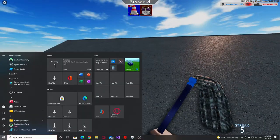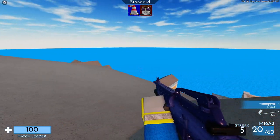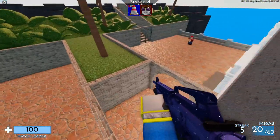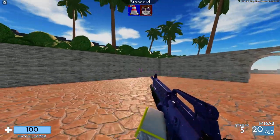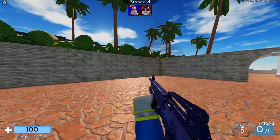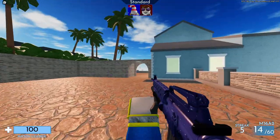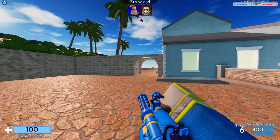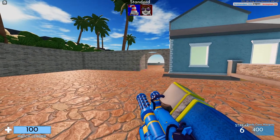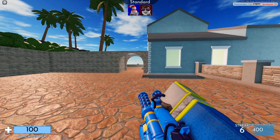Some weapons have special abilities, such as this M16A2 here, which actually has a grenade launcher. If you hit right-click, it uses its special ability and it launches a grenade, which is really cool. So you can not only shoot but also launch a grenade at your enemy. Make sure to test out different weapons — some weapons have a special right-click ability and some do not.